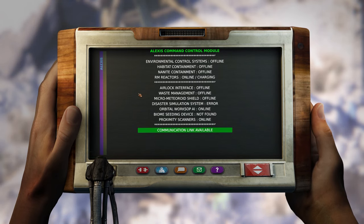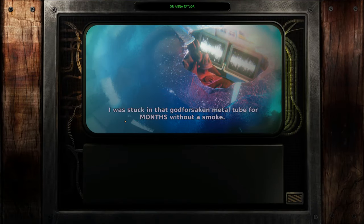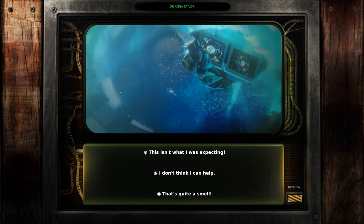Alexis command control module. Environmental control systems offline. Habitat containment offline. RM reactors online. Orbital workshop — WorkSop AI online. Proximity scanners online. Goddammit, I need a cigarette. I was stuck in that godforsaken metal tube for months without a smoke. And then just when I'm about to go home, when I can almost taste that sweet tobacco, this thing goes and crashes. And now I'm on the ground, finally out in the open, and I can't have a cigarette because I have no lungs. I have cigarettes, but if you have no lungs, I guess you can't smoke them. Also, I think it warns on the package not to smoke them because they're like a thousand years old.